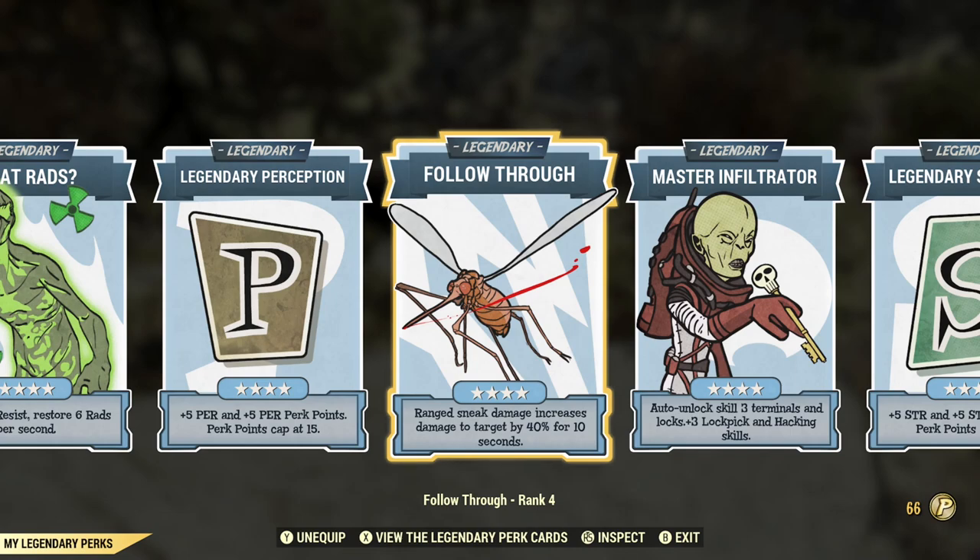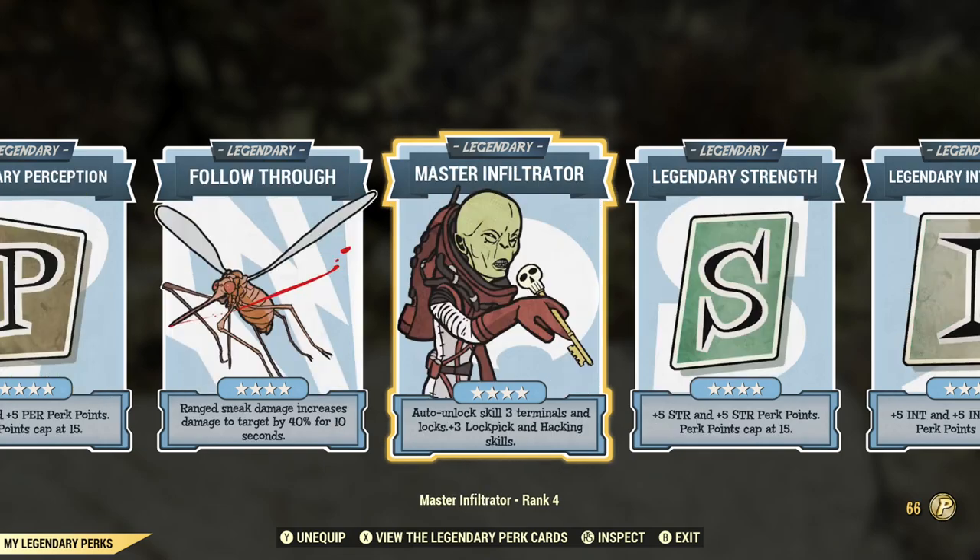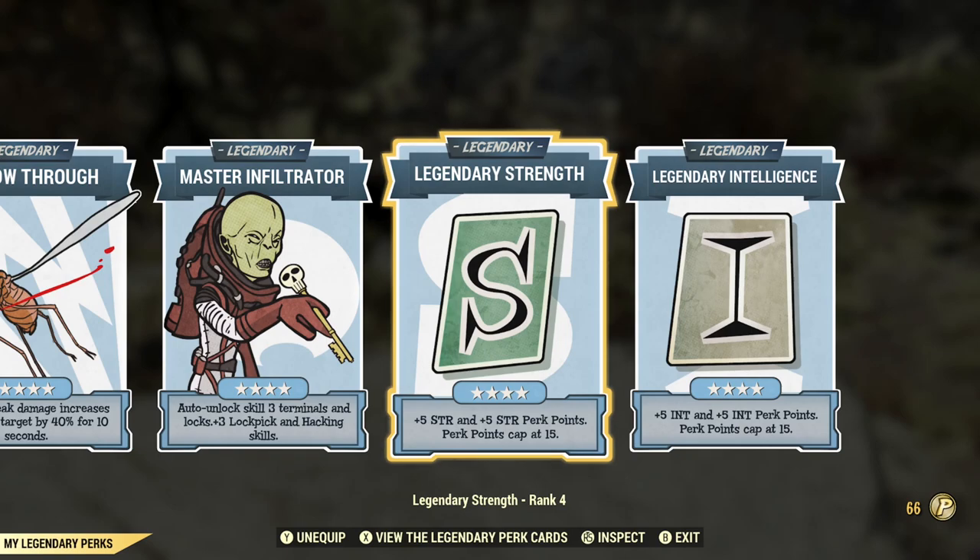As far as legendary perks go, I use Follow Through for extra damage with sneak attacks. I have What Rads and Master Infiltrator, but those are just quality of life perks. As far as legendary specials go, I have three of them, so that's an extra 15 special points. However, I will not be showing those in the build today — I'm showing a build without those points because I want this to be something anybody can run starting at about level 60 or so.